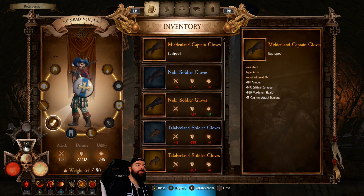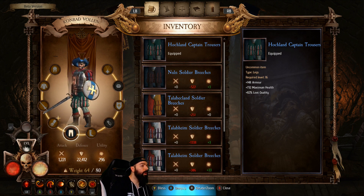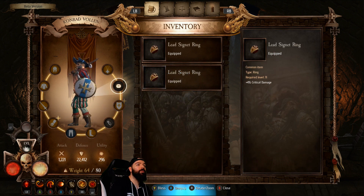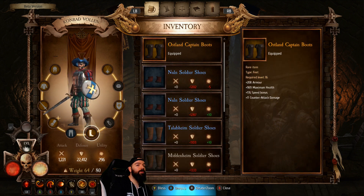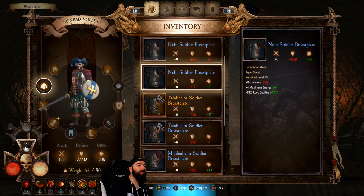Your gear has different stats like gold find, reduced resource costs, counterattack damage — which is like thorns or reflect damage — better loot quality, magic find, armor, and speed bonus. There's some stuff here to really custom-make your own build. One thing you'll notice is it's like Diablo on console — it's a radial wheel, and it's really easy to see what's better and what's not.